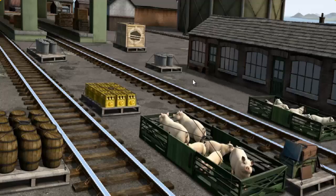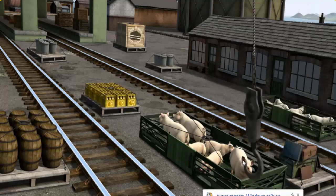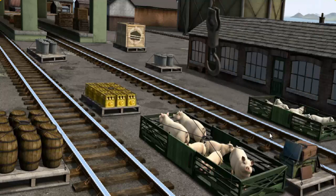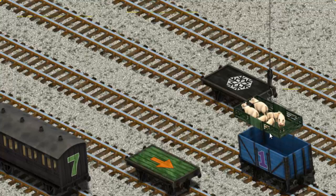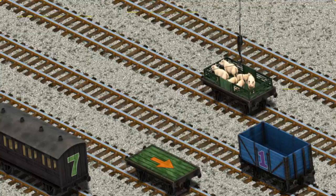It's a busy day at Brendam Docks. Thomas and his friends have many deliveries to make. Thomas must deliver the pigs to Farmer Trotter's farm. Show Cranky where the pigs are. You found them! Let's lift and load. Now the cargo must be loaded.